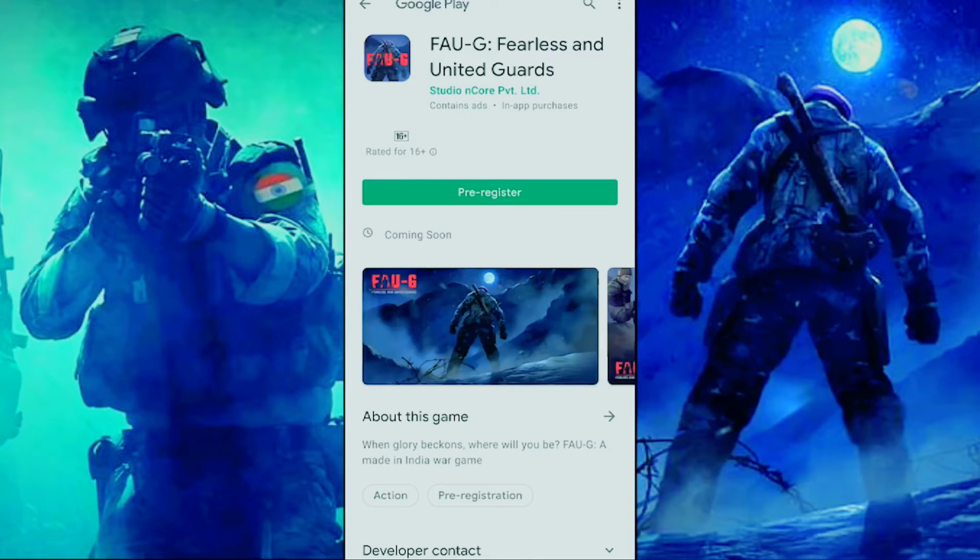When you click that link, a page will open on the Play Store for FAU-G — Fearless and United Guards. Here you can see the pre-register option. You don't have to do anything, just click on this pre-register button.